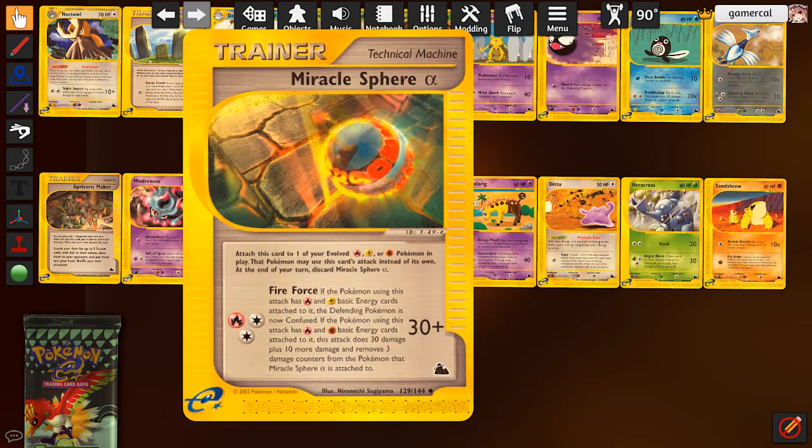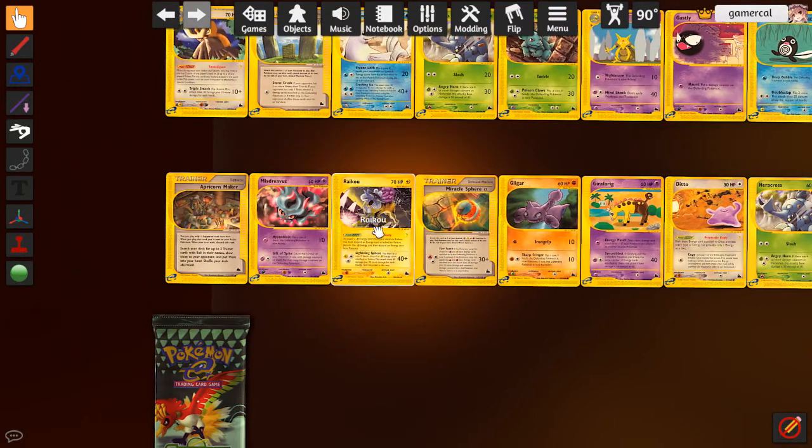Miracle Sphere Alpha, the fire one, is on fire, lightning, or fighting. If you've got fire and lightning basic energy, you confuse the opponent, and 30 damage is really bad. But if you've got fire and fighting, you do 30 plus 10 and remove three damage counters. This is probably the weakest one. Gamma's the only good one to be honest. These effects are just not strong enough for what it's asking, and it also doesn't stay on the field for more than one turn, so why would you ever use it?